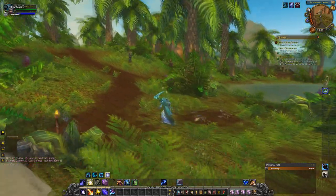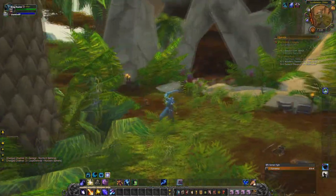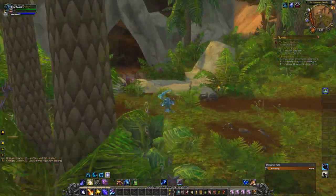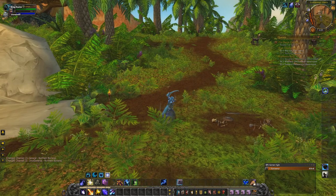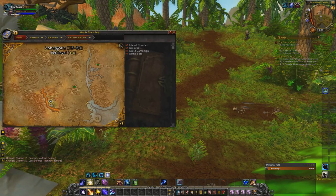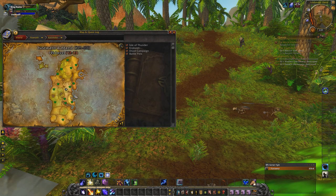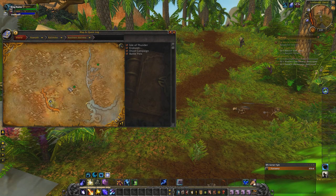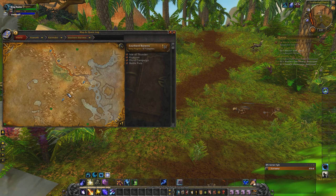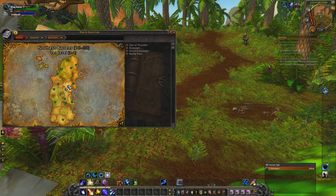Alright everybody, we're at the new location of the farm. Today we're going to be farming the Wailing Caverns for some transmog — and it actually does drop a decent amount of transmog. It's in the Northern Barrens in Kalimdor right here. You can take the flight path to the Southern Barrens and then fly over to the Northern Barrens if you don't have it unlocked yet.